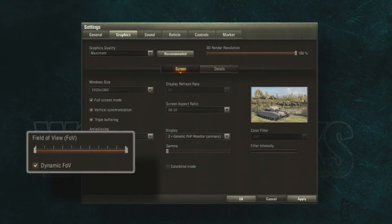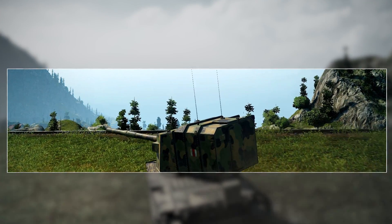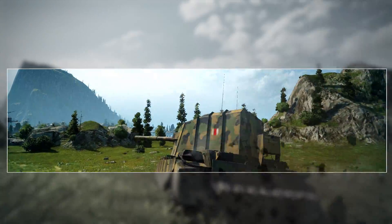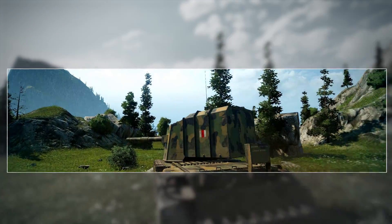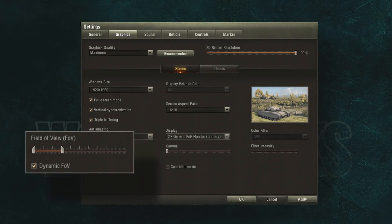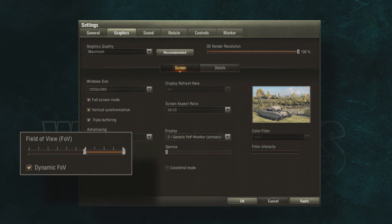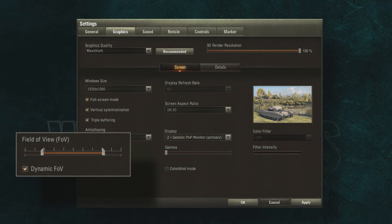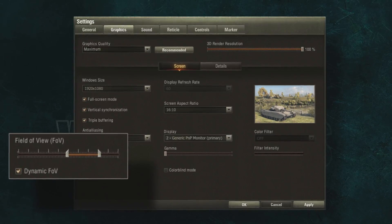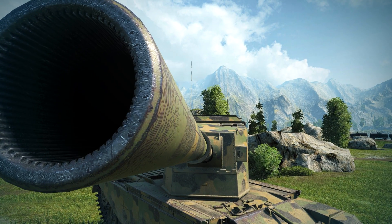The field of view, or FOV, parameter sets the player's viewing angle. In real life, field of view is about 95 degrees. The wider the field of view, the more objects will appear in the frame, and it makes it feel like your vehicle is moving faster because objects along the edges of the screen fly by faster. Dynamic FOV provides even more options to adjust the viewing angle — it changes depending on the distance between the camera and the vehicle, with the slider controlling the near and far extremes.